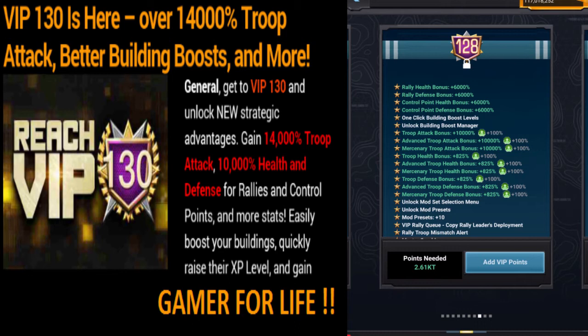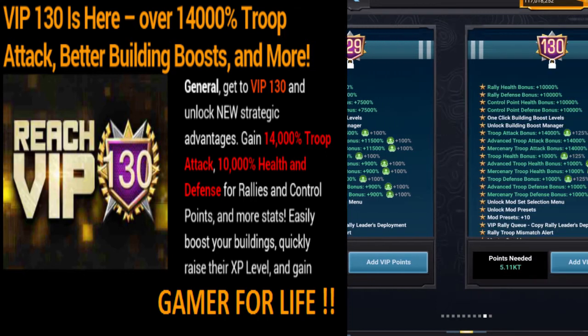Level 129 gives 750 health and defense, and 11,500 attack — with 100 health defense. Level 130 gives 10,000 health, 10,000 defense, and 14,000 troop attack. That's a massive boost.